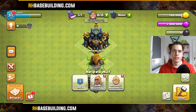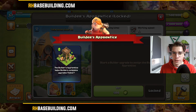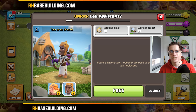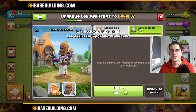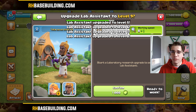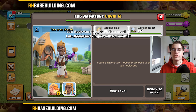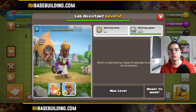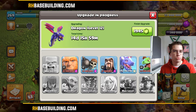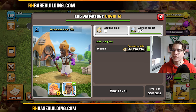Within this sneak peek, there's another thing to talk about — the Helper Hut. This is a new building where you can assign the Builder's Apprentice as well as the new Lab Assistant. No more accidentally clicking the Builder's Apprentice when trying to click the Town Hall — the Builder's Apprentice now has its own little hut. Unlike the Builder's Apprentice, the Lab Assistant is free to unlock and can be unlocked at Town Hall 9. Just like the Apprentice Builder, it speeds up your laboratory research. You can now assign both assistants to a certain upgrade and they will constantly boost it every 24 hours until the upgrade is finished.